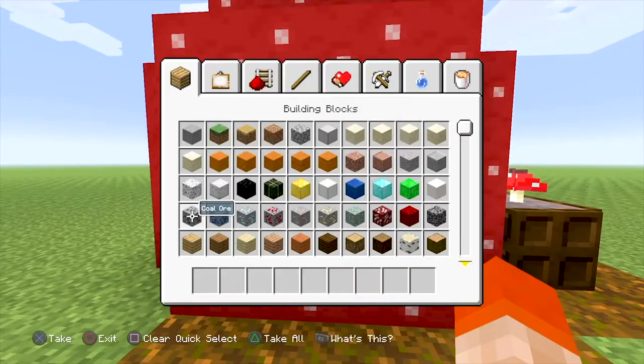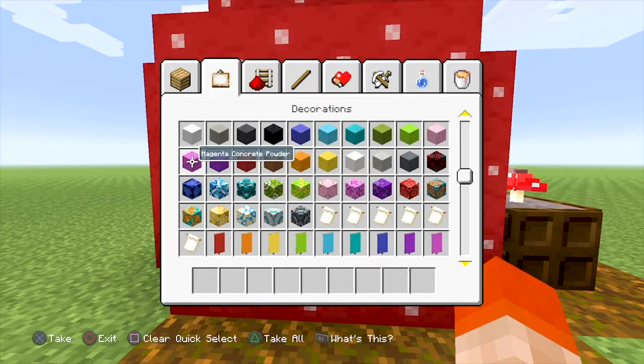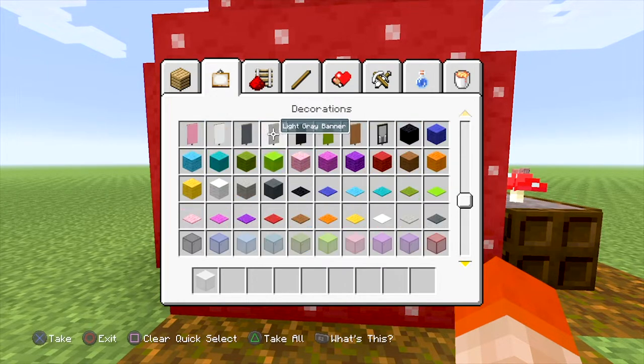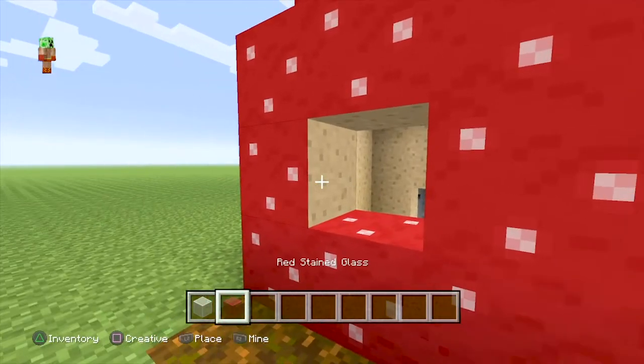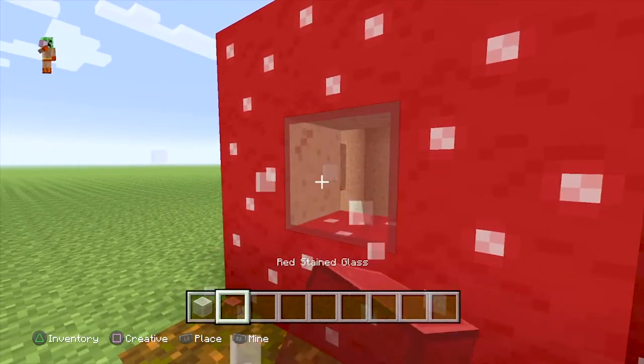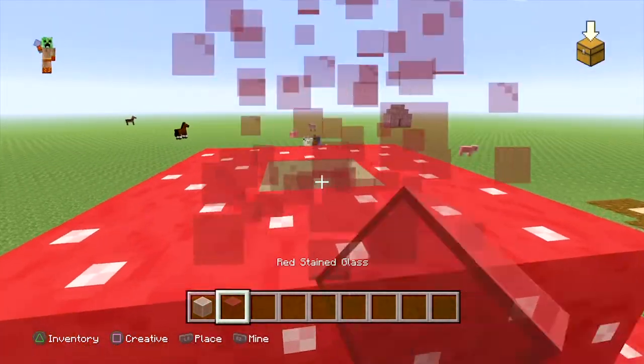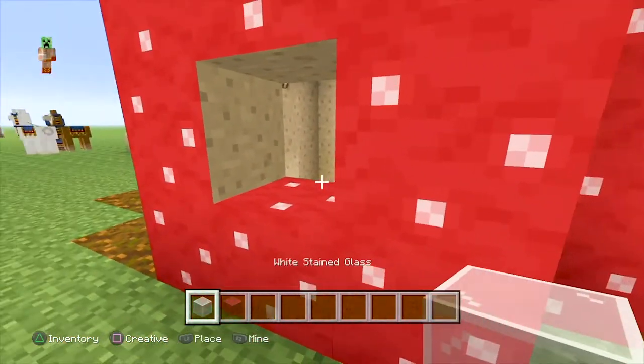I'm not going to go over the mooshroom farm because it's pretty obvious — just put some fence down and then the little mooshroom. You actually can get milk from them, but that's not super useful since you could just use normal cows. Here's how the white one looks and then the red — I think they both actually look pretty decent. I went with the white to add a little bit of different color.